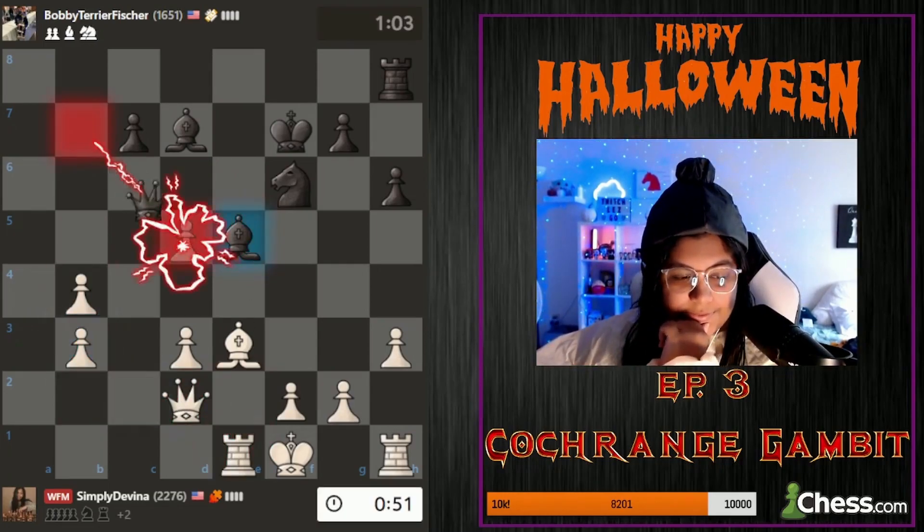Everything is defended. Move the knight back, get it to f4. This is a very nice position now and he's gonna flag. We have a flag for the fifth boss! We have won the Blackmar-Diemer gambit. GG's Turnip, thank you so much for the game.